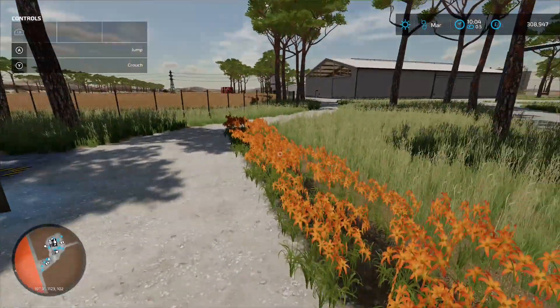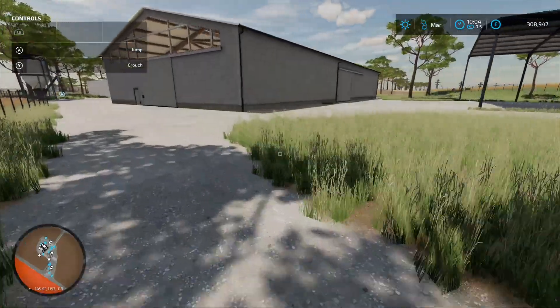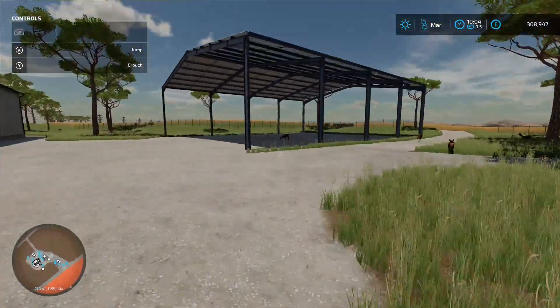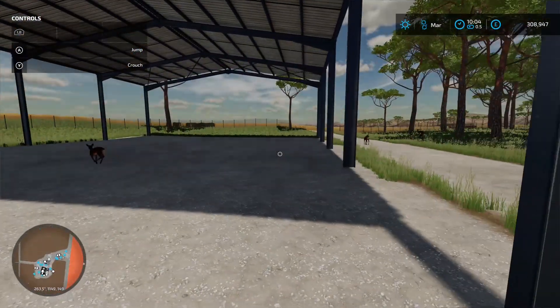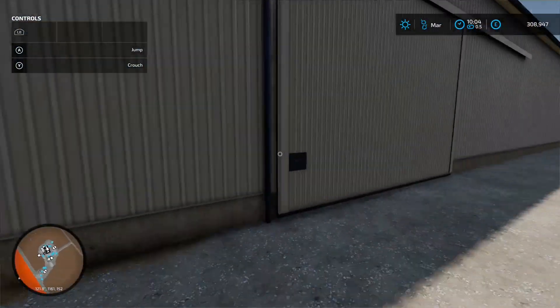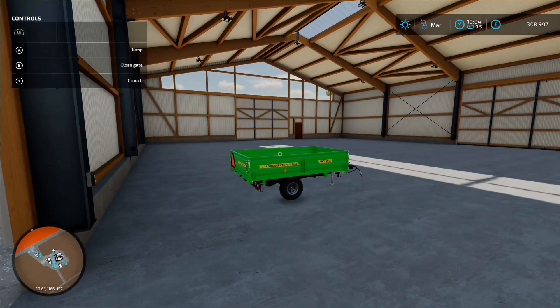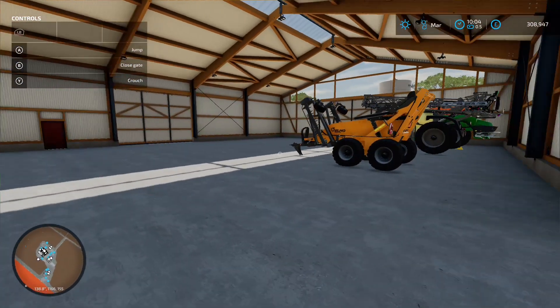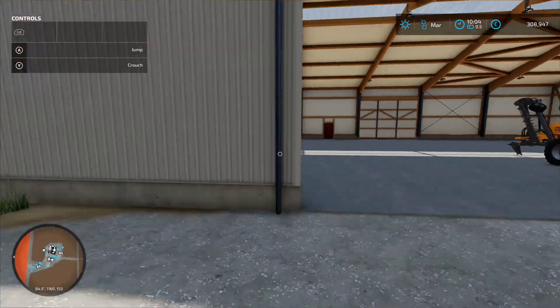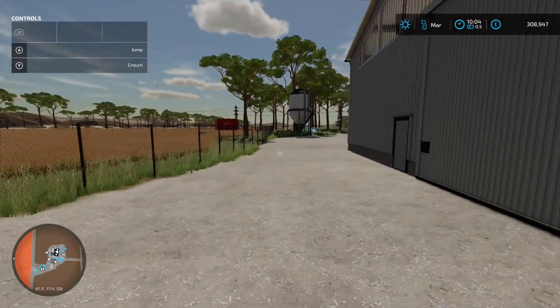Coming back out, there's a nice big field to this farm and a covered area where you'd normally stack bales but could store equipment. We've got a big shed where most of your equipment is stored — you could store loads of stuff in there. Coming down the side there are a few silos on here as well.